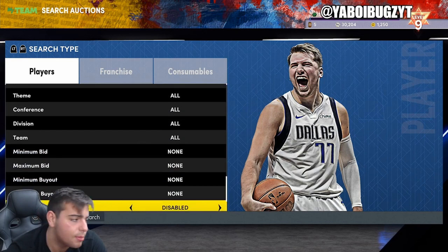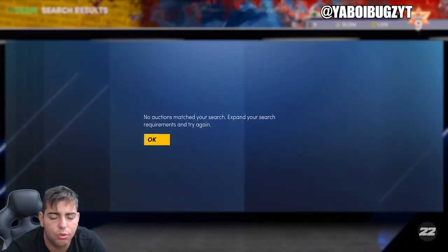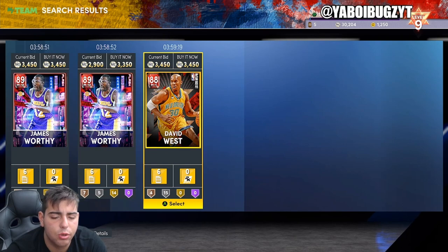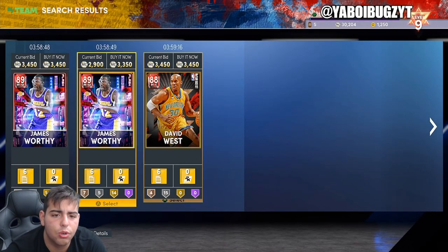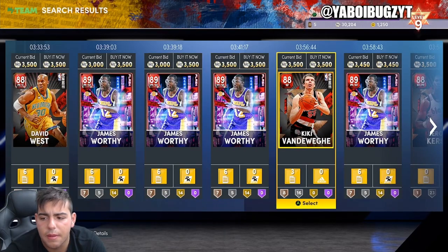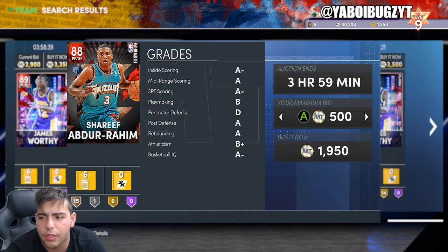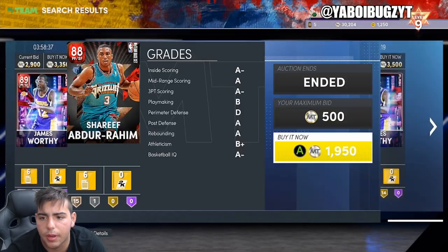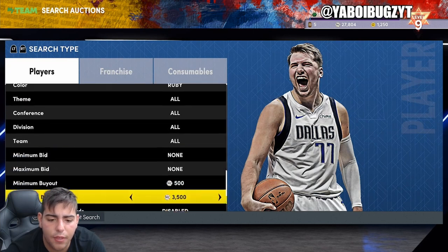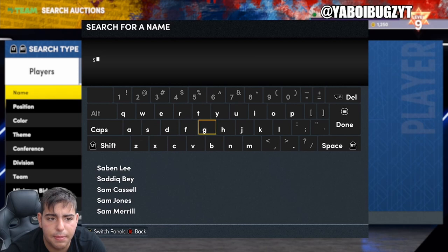Next up, this filter is super slept on — not a lot of people talk about it. This filter right here is gonna make you some MT: it's gonna be the ruby filter. It's simple — rubies are kings this year, they're really really good. You can actually use rubies, and there's just gonna be a lot of snipes in the ruby tier. People don't care about rubies too much — they're like 3 to 4k. Oh, look at that refresh! Oh my god, we missed it. Why is the auction so slow? You see what I'm saying — that was a big snipe we just missed.